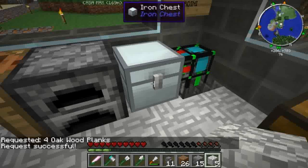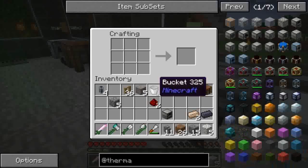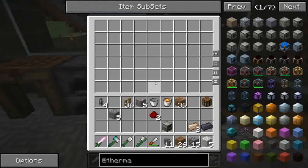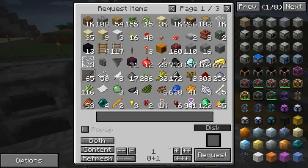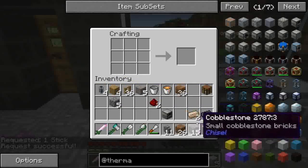Intanto siamo in ritardo sull'orario. Devo ancora creare quello. Nel frattempo possiamo ordinare gli stick... avevo già gli stick pronti, non me ne sono accorto. Ordiniamo uno stick soltanto, se non mi ricordo male. Facciamo le due wooden gear.